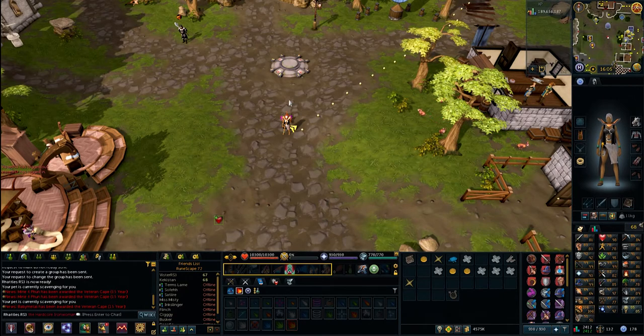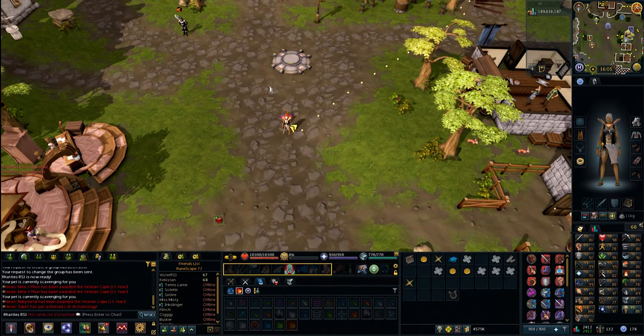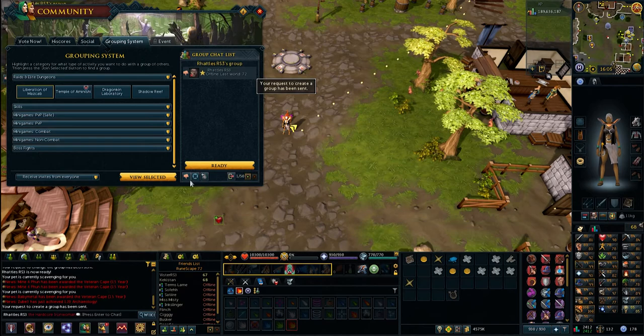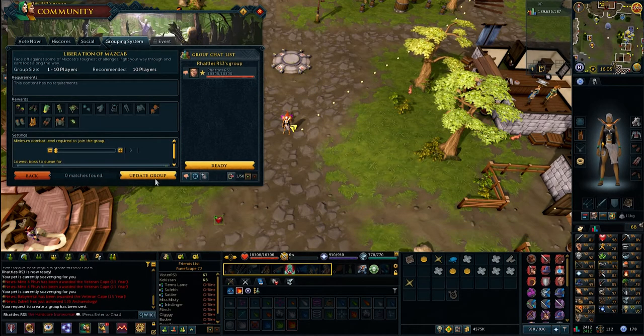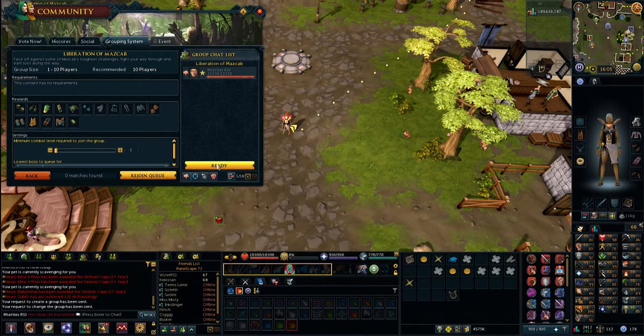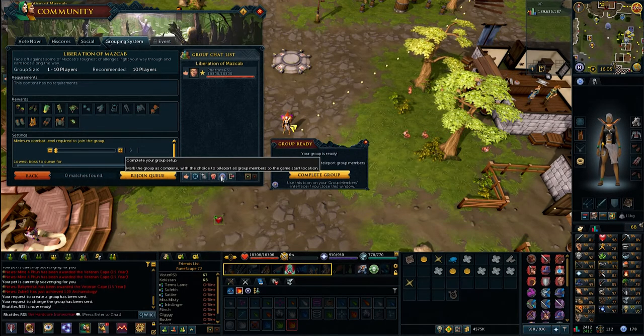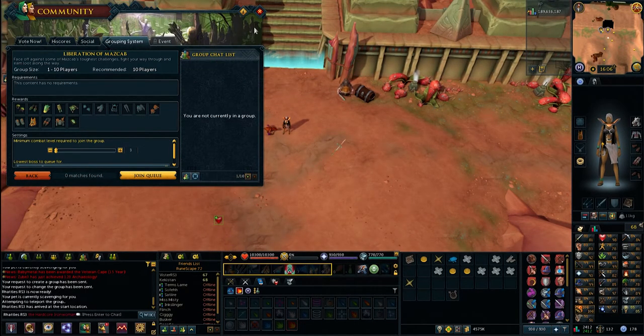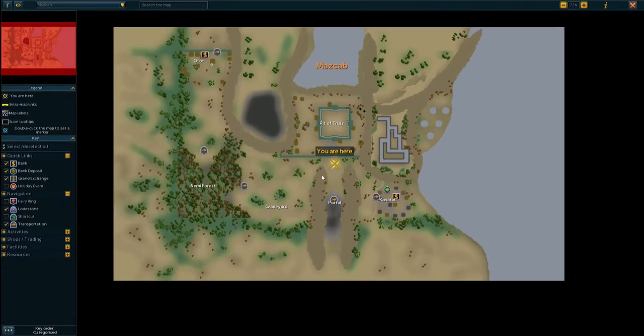First we're going to show you how to get there, and then how to complete the minigame each day for a quick five minutes of decent XP. The best way to get there is to teleport to the Mazcab raid via the grouping system. Go to the community tab, then the grouping system, click create new group, then view selected, then update group, then click ready. You'll get a teleport option — click to teleport all group members to the game start location.